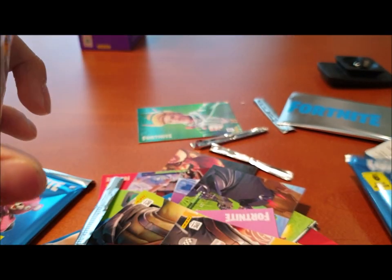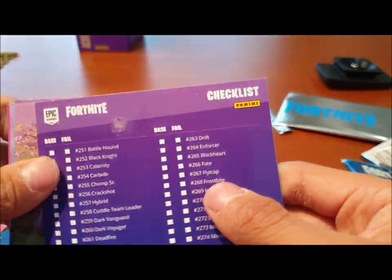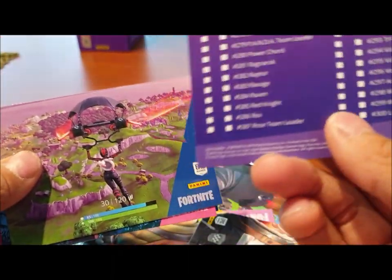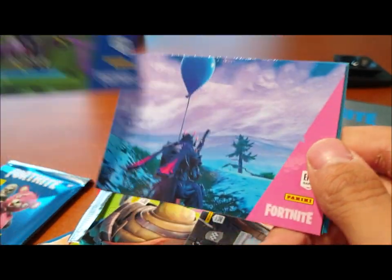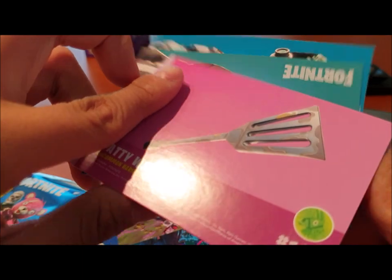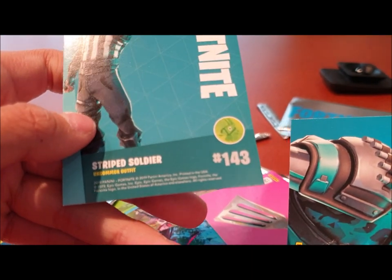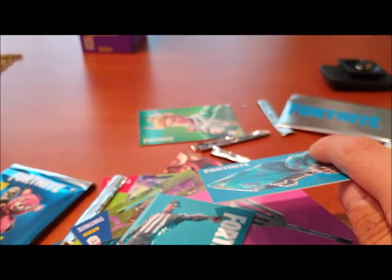Second to last pack — hopefully we get something good. This pack has the checklist with all the card numbers. Putting that aside. First card is a common, then another common. We got the Paddywhacker spatula in common, then Striped Soldier in common. And finally we got a rare — it's Insight.